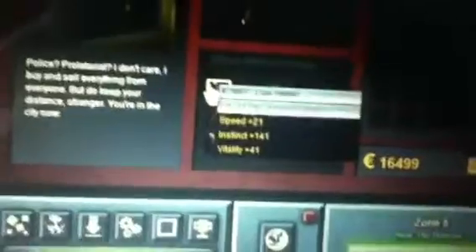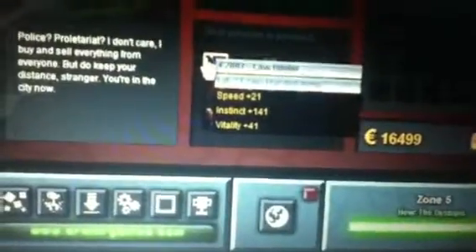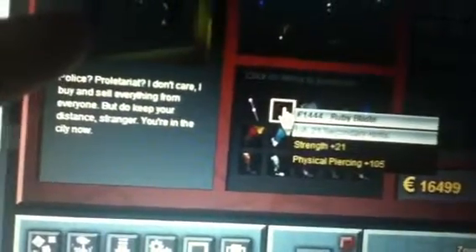The Lawbinder gives a lot of instinct and a decent amount of vitality, but there's nothing there to help you with the map. The Ruby Blade secondary arms — it's decent if you're looking for a good backup weapon, but it doesn't give any vitality or anything but strength, so don't buy it unless you're after strength and a little physical piercing upside.